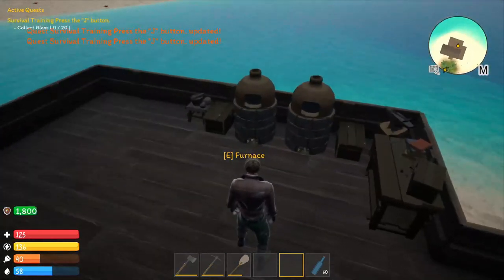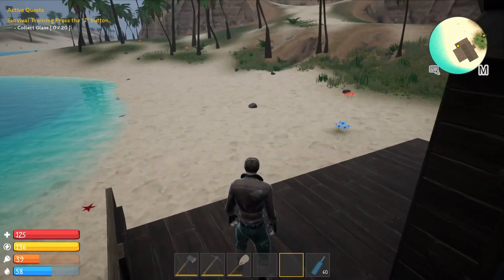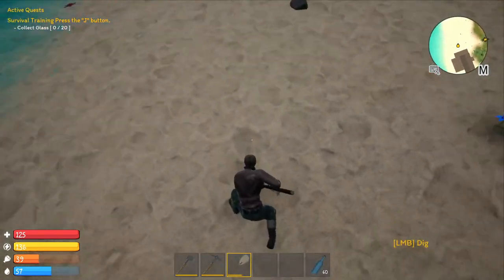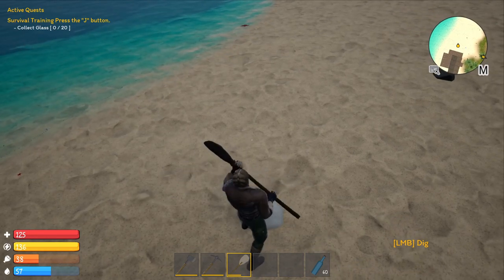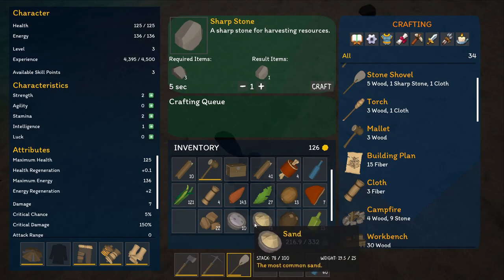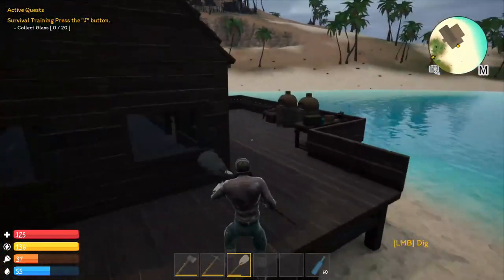I got a new quest: collect glass. When they say collect glass, there is no way to collect glass directly in the game — you have to make it. In order to make glass you have to collect sand from the beach areas. Anywhere you see the white portion of the ground — the sand — go ahead and dig it up just like this. When you see the white piles collecting underneath you, that is the sand. About four to five shovels worth should do. Go ahead and collect it — that's the sand, the yellow stuff, and you also get crude salt as well.